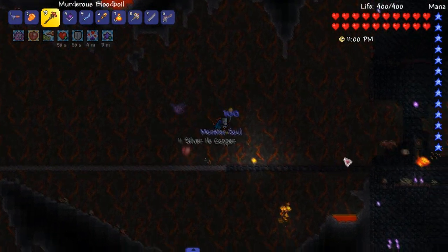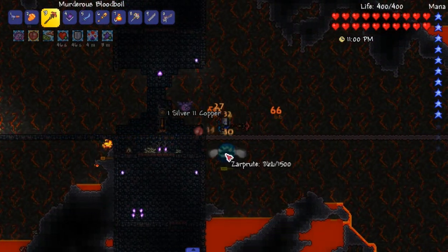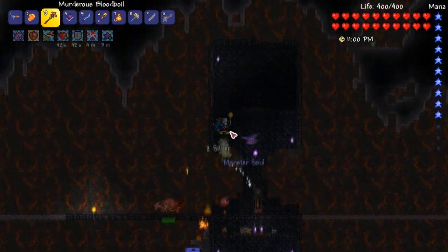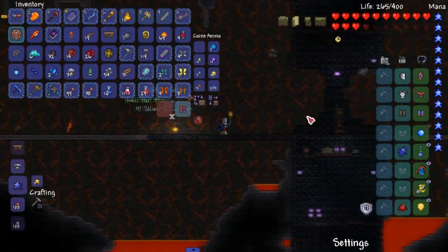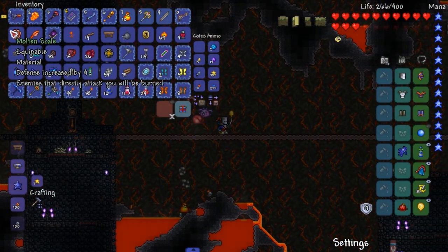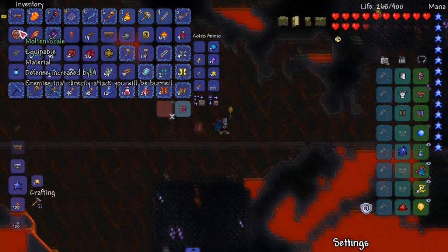Yeah, I guess I will farm these guys, try and farm these guys, and then if I get a drop I will show you guys. Oh shit, hey - scale! We got it from the serpent dude. Enemies that directly attack you - I thought that said defense decrease, I was about to say something.